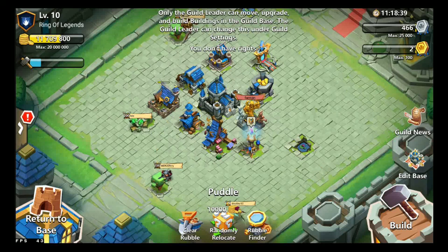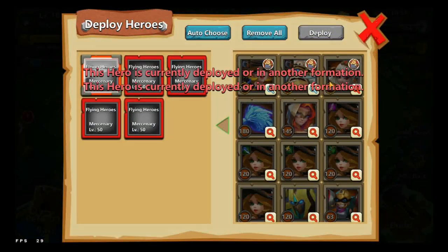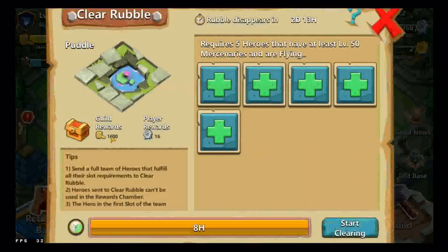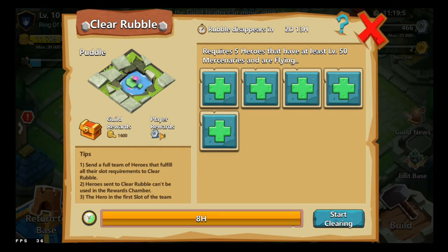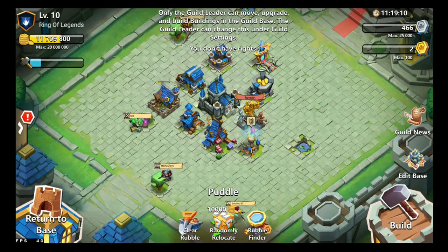All of these are rubble around your Guild base. You can use a rubble finder to find a piece of rubble, and if you already have the resources and heroes — at least 5 heroes at level 15 — you can clear it. By doing that, the guild awards 1,600 gold and 16 guild tokens. Randomly relocating it costs 10,000 gold, which I would not recommend.